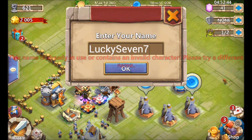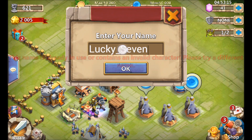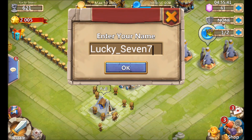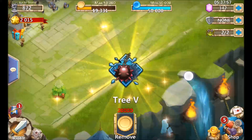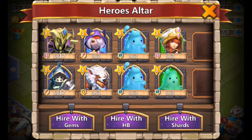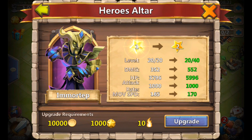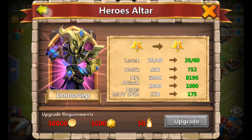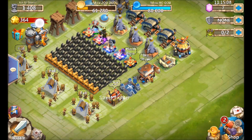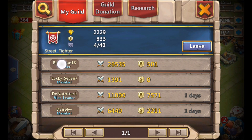First off, the name — had to have a name, right? Unfortunately the one I wanted was taken, but I found a variation: Lucky_Seven77. And here's the gem roll — oh, Werewolf again. I'm going to show every gem roll I do on this account because I don't just always roll Legends — I roll bad rolls too, so you'll see the bad rolls over time.